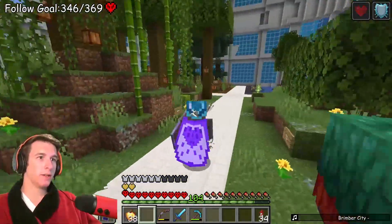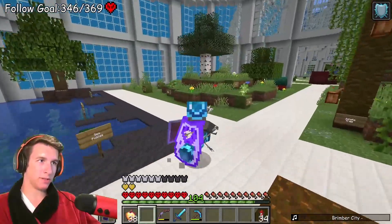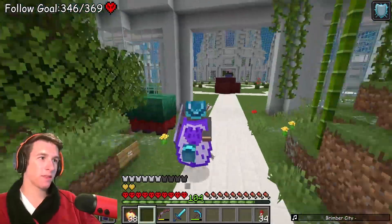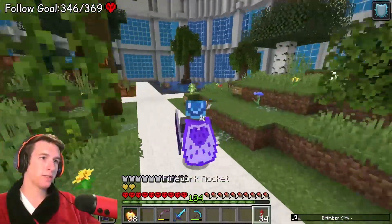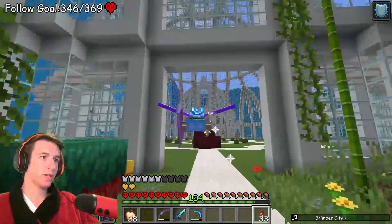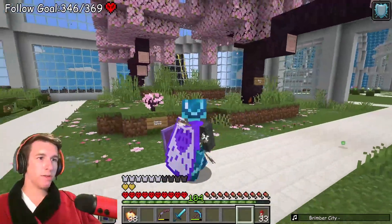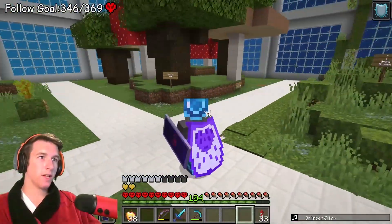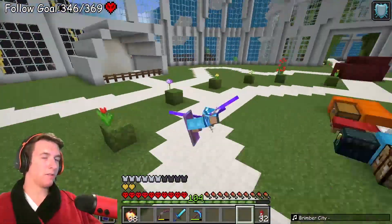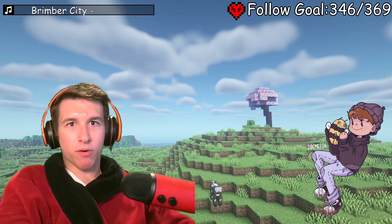Holy crap, we got a lot done! We got all the different kinds of custom biomes in here with all the different trees and information about the plants and stuff. We got the forest, the mangrove swamp, spruce forest/spruce taiga, the jungle. On this side we've got the savannah, the cherry grove, lush cave, and dark oak forest. I am done for the day - Thursday we're actually doing the inside part. Thank you guys for watching and I'll see you tomorrow.